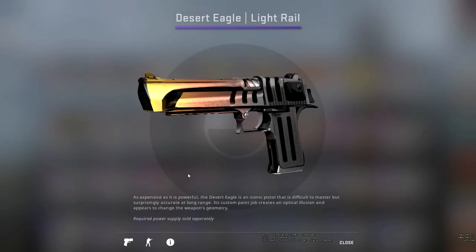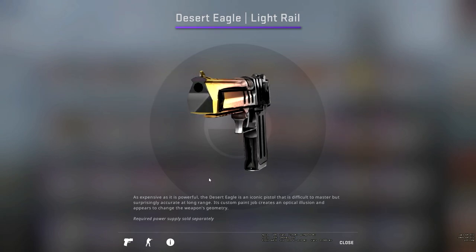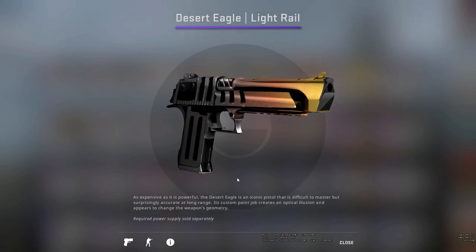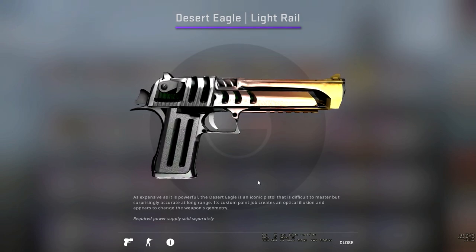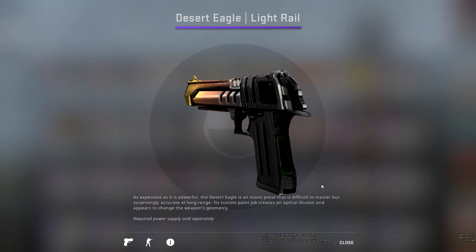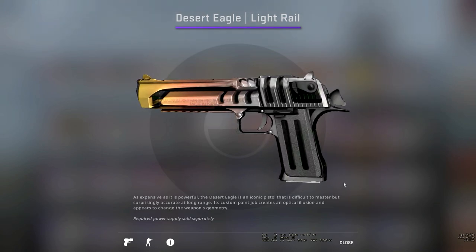Up next, we have the Desert Eagle Light Rail, which is quite an interesting skin. As you can see, it's got these slits going down the side and around the top of it, which almost make it look like it has holes in the skin itself. But as the description says, its custom paint job creates an optical illusion, which is a really interesting concept for a skin. It definitely would end up being quite distracting for me though.